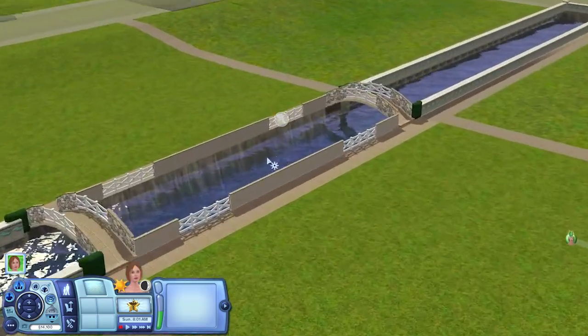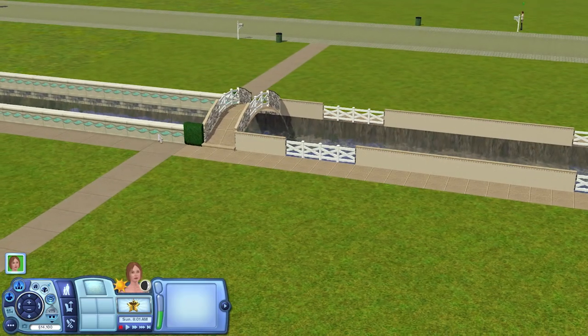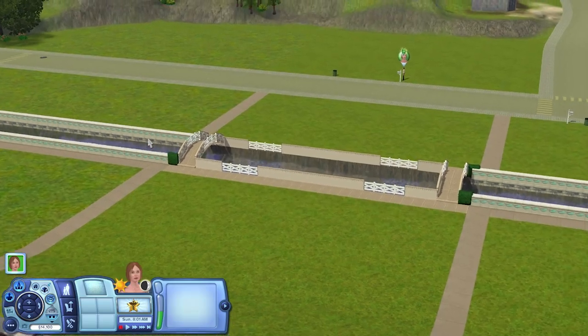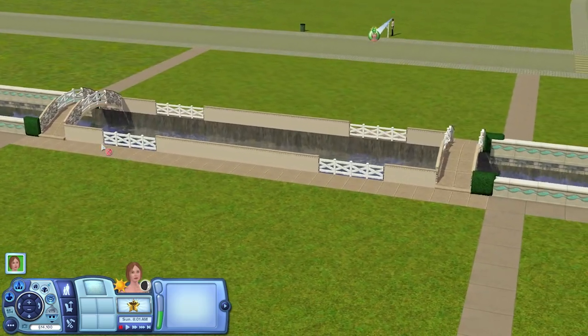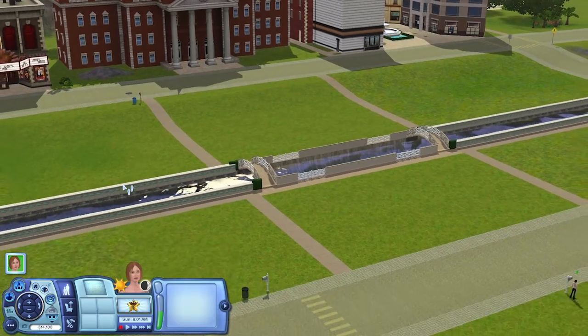Moving on to another change: I've changed all this wall along here. Before it did have these sort of walls going all the way through, but because those walls are actually world-related objects, when you demolished this lot to place a new park on it, it actually messed up the walls and it didn't work quite right. So I thought it's better to just get rid of them and place my own wall in there, and it should be fine. That's what I've done to rectify that.